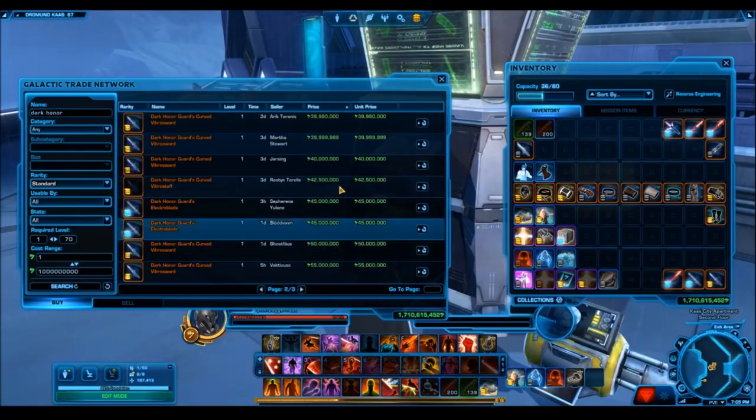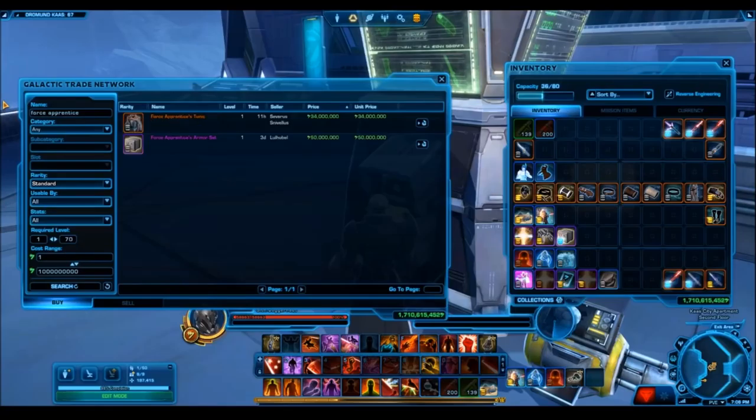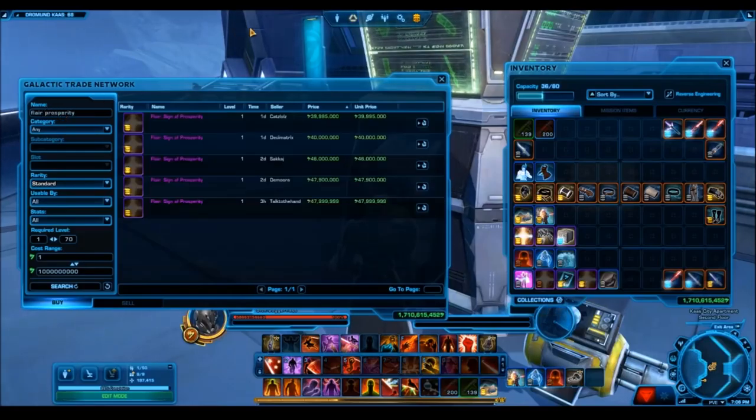They're still maintaining very high prices. We saw the Curved Vibrosword for 35 million, the double-bladed version for 42 million, and the Platinum Unstable Saber is still up there at around 90 million credits. Looking at the silver armor sets, there's almost none of them on the GTN. The Force Apprentice has only one tunic listed for 34 million. We have the Corellian Pilot with just single armor boxes — no individual armor pieces. And in my cargo bay are the items that didn't sell — I wasn't quite able to sell the supplementary body armor for the Sith Cultist or some silver pieces for the Corellian Pilot or Force Apprentice.